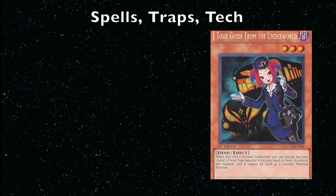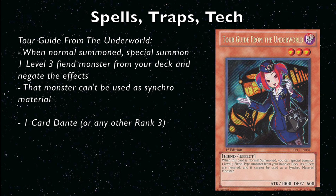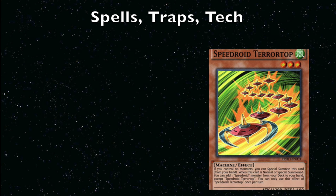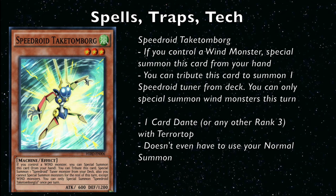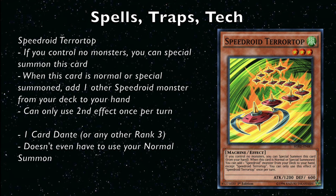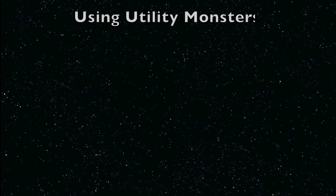Tour Guide from the Underworld special summons one Level 3 Fiend from your deck with its effects negated — very important that the effects are negated so it doesn't blow itself up. It's essentially a one-card Dante. Next, Speedroid Terrortop can be special summoned when you have no monsters, and on summon or normal summon adds a Speedroid from your deck to your hand, which combos with Speedroid Taketomborg — special summon it when you have a Wind monster — so Terrortop alone gives you two monsters going into Dante. The Speedroid engine is very useful because it doesn't use your normal summon.